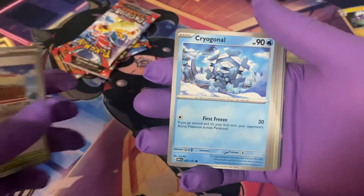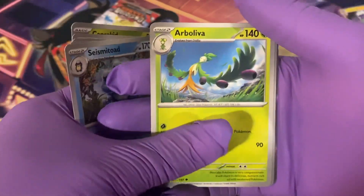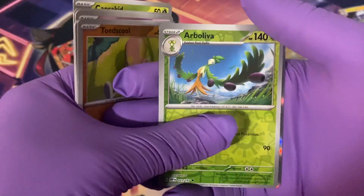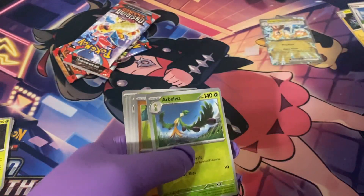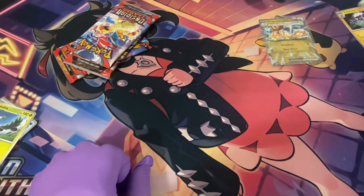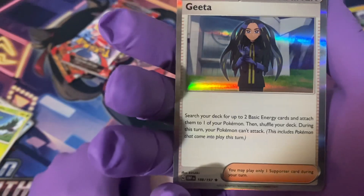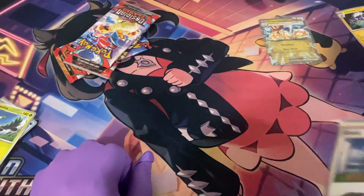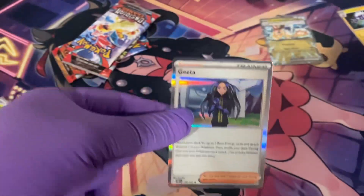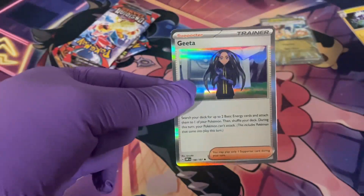Pack three: Capsicum, Town Store, Cryogonal, Togepi, Amoonguss, Cybumistone, Oricorio, Toadscool — both reverse holos — and a holo Geta. Her card effect says: search your deck for up to two basic energy cards, attach them to one of your Pokemon, then shuffle your deck. During this turn your Pokemon can't attack. So it's a balance card — useful if you have abilities that rely on energy and can affect your opponent without attacking.